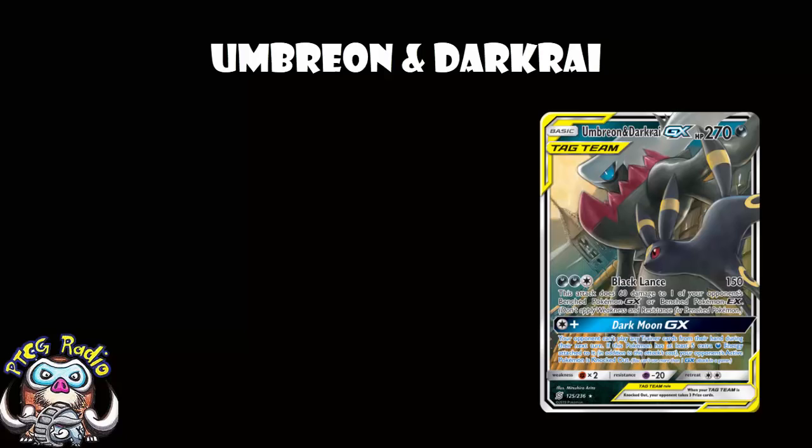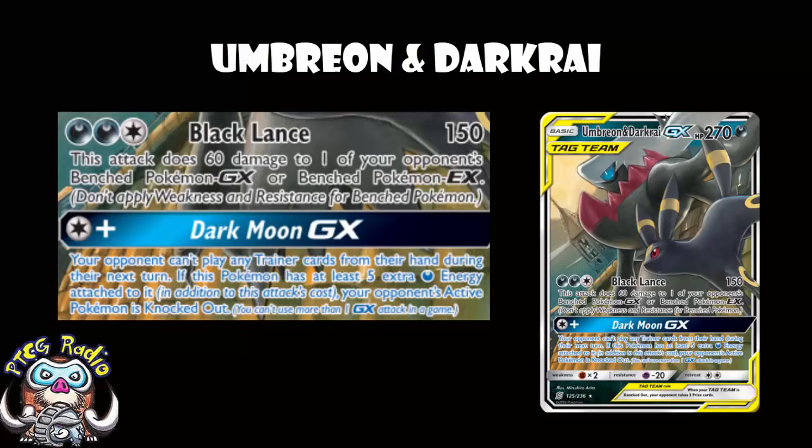Umbreon and Darkrai have an attack for just free energy that does 150 damage to your opponent's active, and 60 damage to one of your opponent's benched GX or EX Pokémon. Of course, this is getting a lot worse now as EXs are gone and GXs get less and less popular, and Pokémon V rise to the top. But it's still 150 to the active, if nothing else. The GX attack, one colorless energy, stops your opponent playing trainers next turn — and that is trainers, not just items. But if you've got six energy on there, which is absolutely possible, you also get an automatic instant KO on whatever's active. So you could be getting a one-hit KO on a free prize Pokémon, while trainer locking your opponent to stop them getting some kind of retaliation. I cannot be the only one that thinks that sounds pretty gosh darn good.